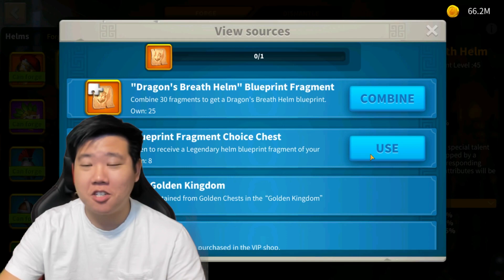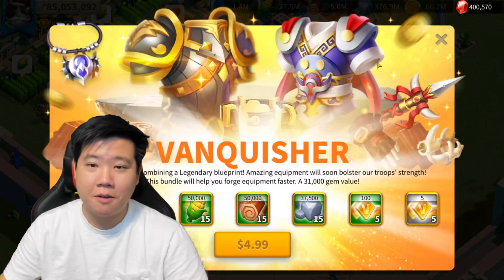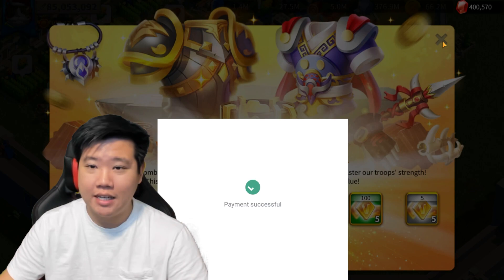Let me ask you — how many of you watching right now have a legendary gear with a special talent? It feels so good. Right now I'm going to combine it. We got the vanquisher bundle here — we are going to purchase that of course. There is no way we don't purchase that vanquisher. It's a very good bundle. I highly recommend obtaining that bundle.